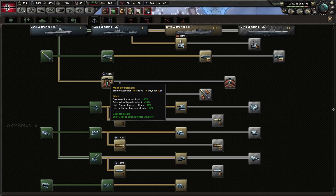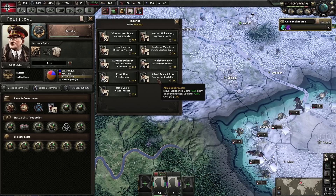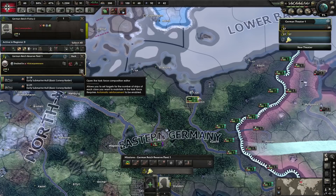For now we are going to work on magnetic detonator, which will increase sub attack by 20%. We can also spend 50 naval XP to reduce the research time from 183 days down to 79. We have a new advisor too — the submarine specialist. Not only does this guy gain daily naval XP, but he also gains a research bonus of 20% for Trade Interdiction.